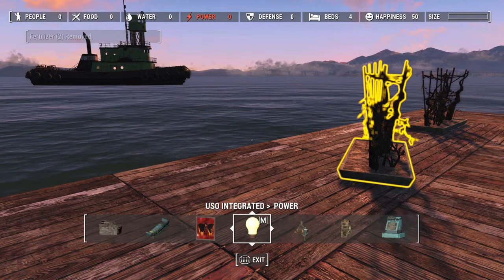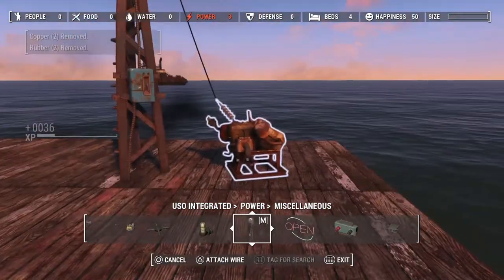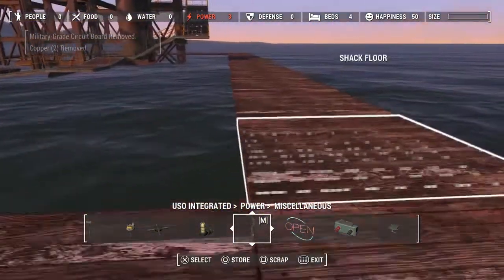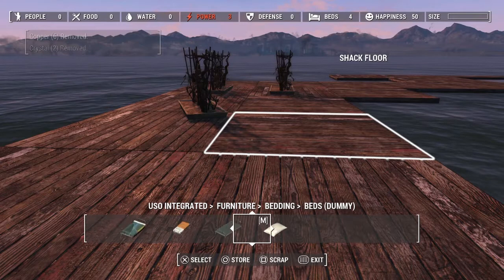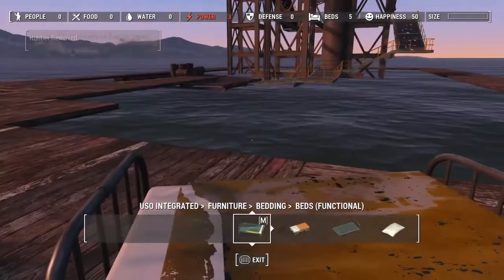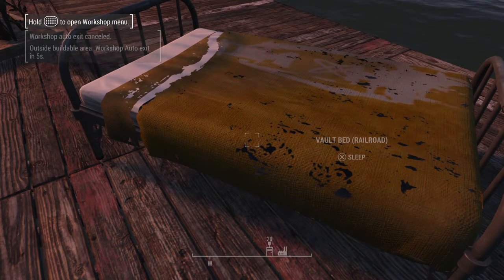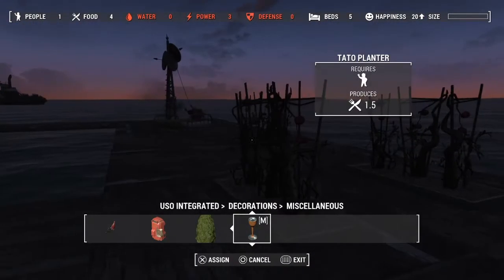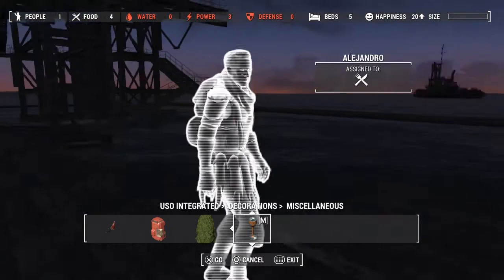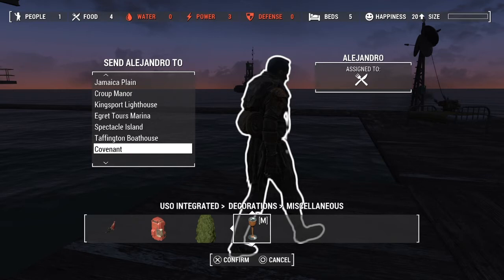Let's see if we can actually place the recruitment radio beacon to see if it'll bring anyone in. I don't want to use the USO spawner because I want to see if settlers will actually come on their own. I'm going to place a bed and sleep. I'll skip ahead — it's going to take at least 72 hours to attract someone. All right guys, here's our dude — Alejandro showed up for us. He's already assigned to planting. So we did have a settler show up. We can send him somewhere else and use a supply line.